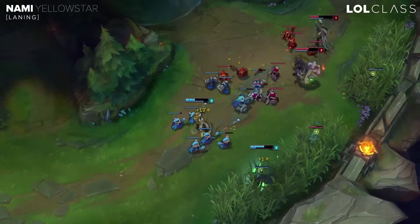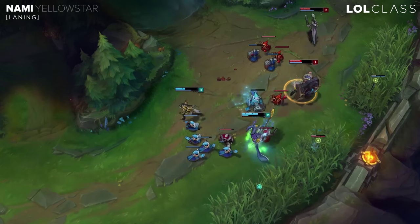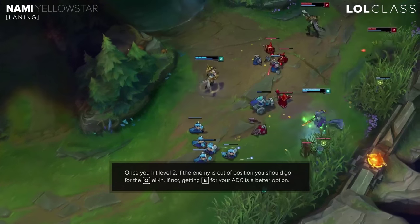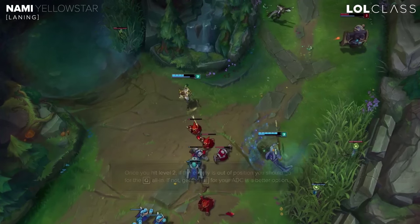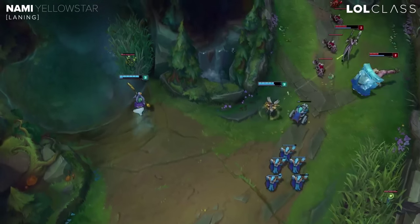One auto and then it doesn't matter if you're taking some damage because you still have the W to heal up and damage them at the same time. Once you get level 2 and they're out of position and you have an opportunity to Q them, you should take Q level 2. If not, you should take E so your AD can apply a lot of pressure, and once your AD starts auto attacking them you can use E on them for a lot of damage.